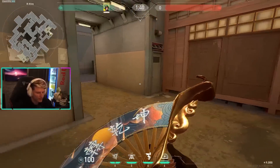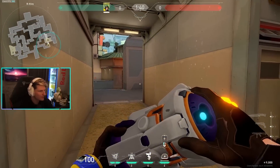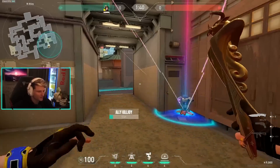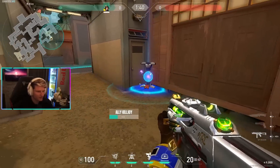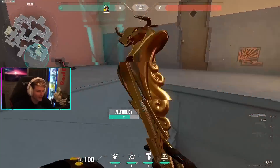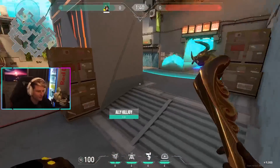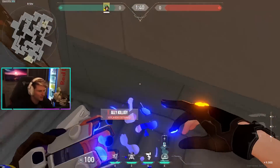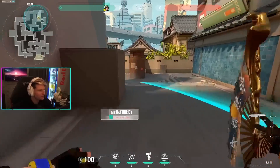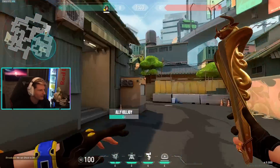Let's talk about retakes on B. If you have your ultimate, the two main placements on B site are back here — though it's a bit risky since they could break it with a Raze nade. A more reliable spot is when you have control of heaven with your team: you retake this part of site and put your ultimate down right here. It covers all of site and forces enemies to push all the way out.